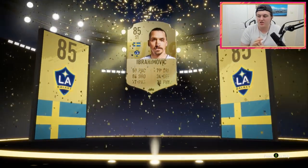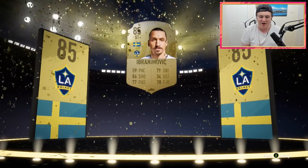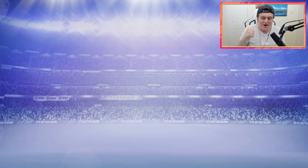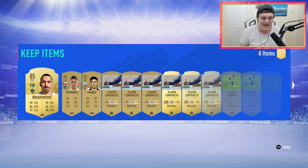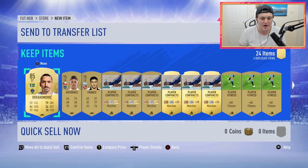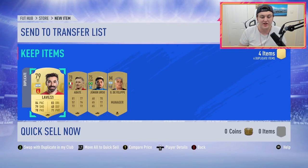It's like 8 a.m. right now, so I'm trying not to scream. We just got Zlatan Ibrahimovic untradeable. Let's go. I'm so hyped about that. In our first ever Division Rivals weekly rewards, we get Zlatan Ibrahimovic. That's incredible. I love Zlatan — he's one of my favorite players. That's an incredible reward and I'm so excited about that. And it's untradeable, just that extra little bit of sweetness. The rest of these I think I can just go ahead and discard. But an Ibra already — that is amazing.